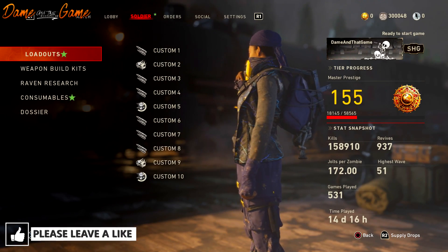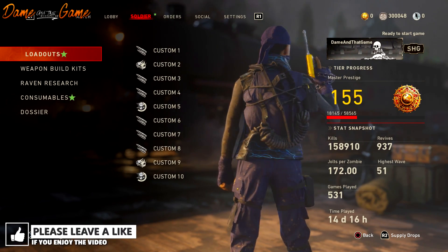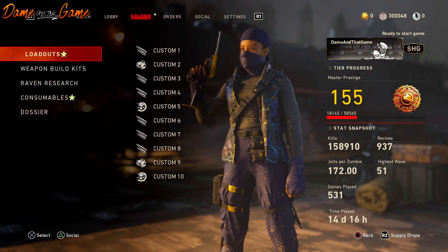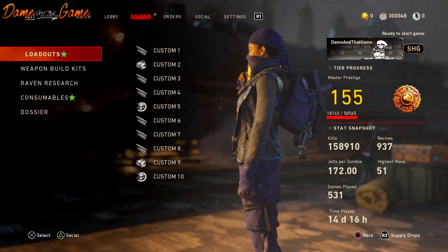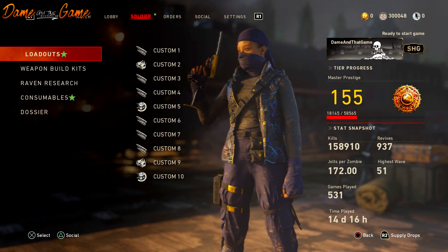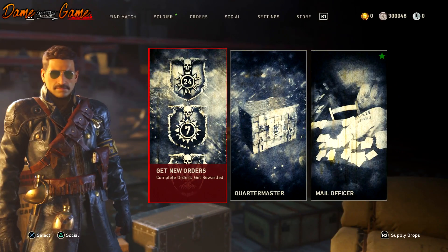Within this update there have been four brand new characters added and they are called the Storm Raven character set. The one I'm going to teach you to unlock today is called the Storm Raven Hunter. These are very very easy to do and they're actually orders as opposed to contracts for the liberty strike characters last month.